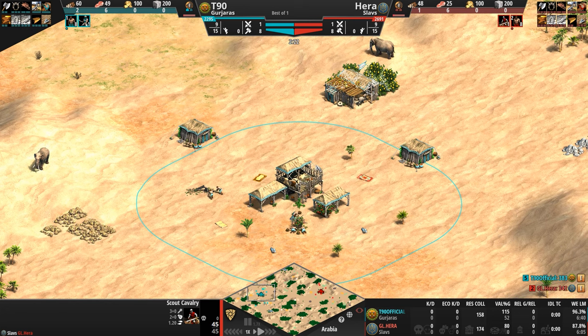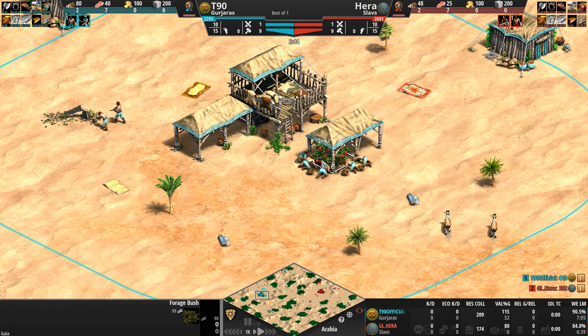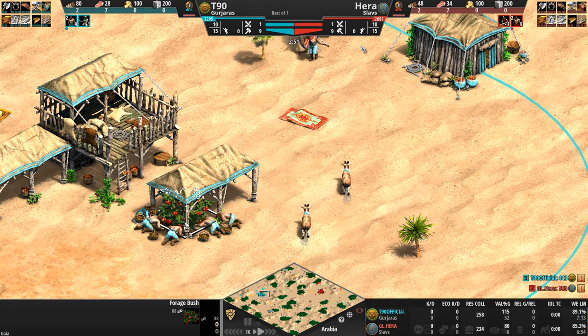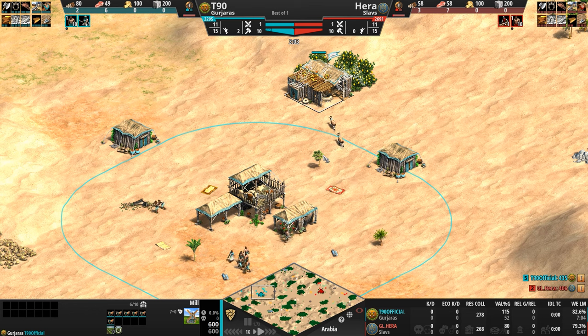They deal 100% pass-through damage to every unit they hit, and also come with a nice little plus one attack bonus against infantry. The Gurjaras also start the game with two free bushes underneath the town center, although one has been depleted. Their livestock can actually be garrisoned in the mill to auto-generate food — now that T90 has all eight garrisoned, the food counter ticks up continuously.